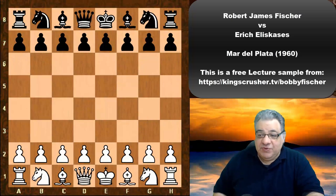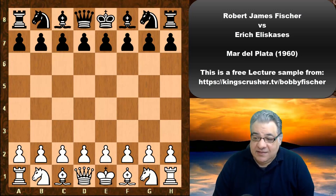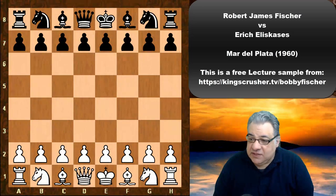Hi there. In this lecture we see Bobby Fischer against Erik Eliskases. Eliskases was awarded the IM title in 1950, ten years before this game, and the GM title in 1952, eight years before this game.